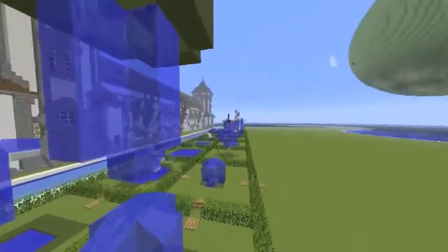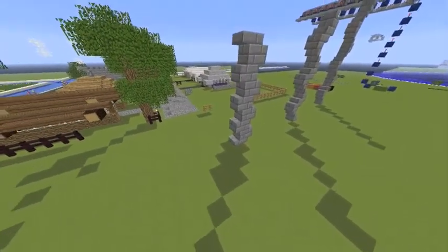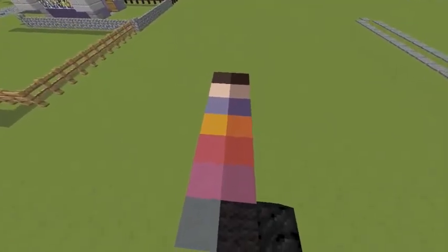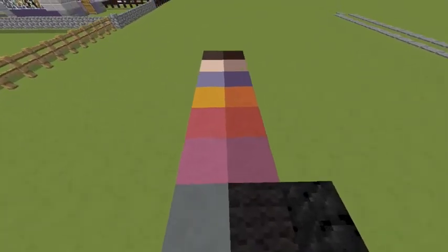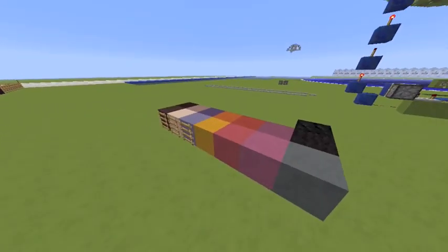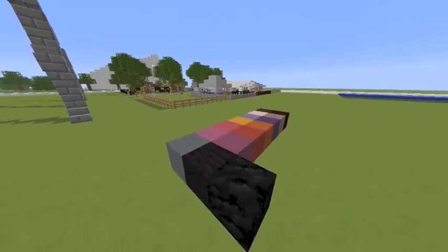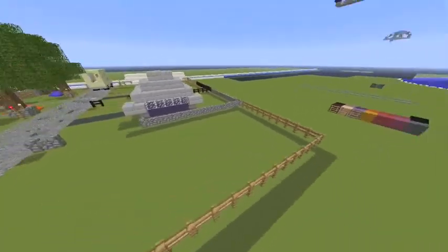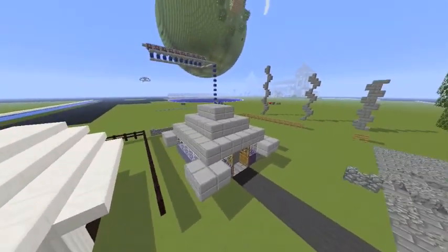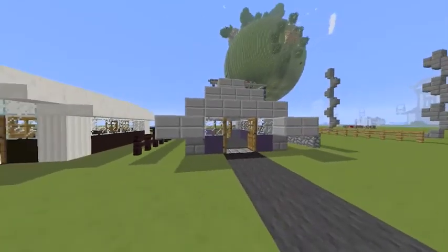And then a large stopped waterfall — the first thing I showed was that smaller stopped waterfall. Over here I've been working with shadows, basically using different shades of clay. You can see here's a bunch of different clay you can use together to create a shaded look, and that's what I've been doing with these little houses and the fences — creating shadows on the ground using the darker green clay.